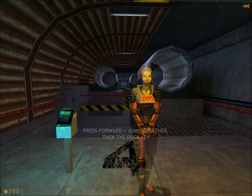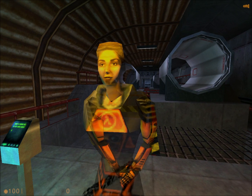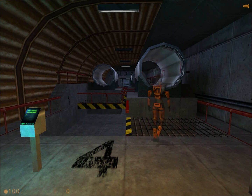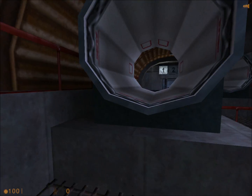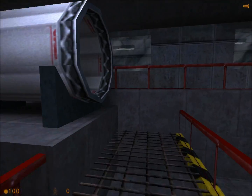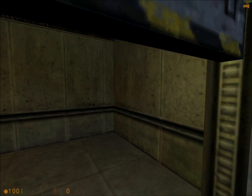To get into these pipes, you will have to signal your suit to make a duck jump. You will want to stand right at the mouth of the pipe and continue to press forward. Then jump up, and while you're in mid-air, go into a crouch. It's tricky, but you'll find it comes in handy. Nice job.